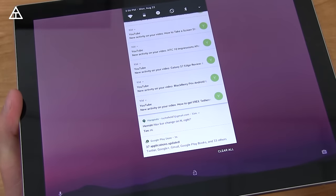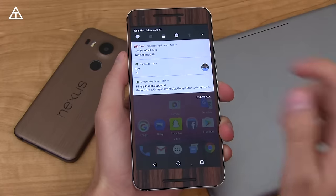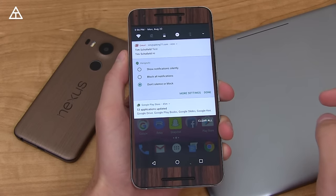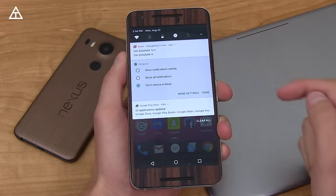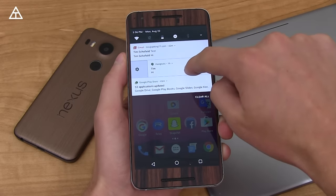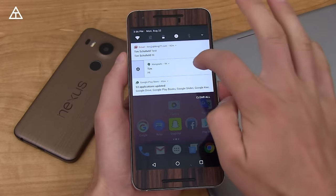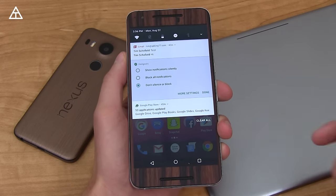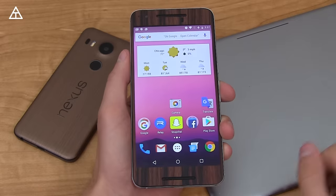Another way to interact with notifications: press and hold on one, and you can show notifications silently, block all notifications, or do neither. You can also swipe over and a little settings button will pop up on both sides — tapping that brings you to the exact same notification settings menu.